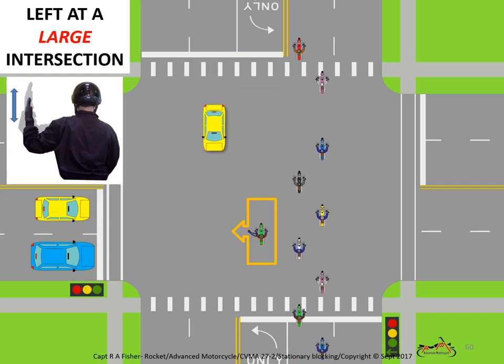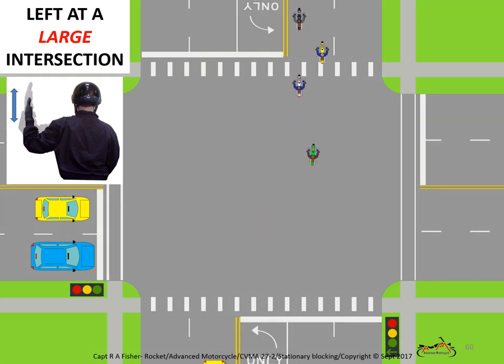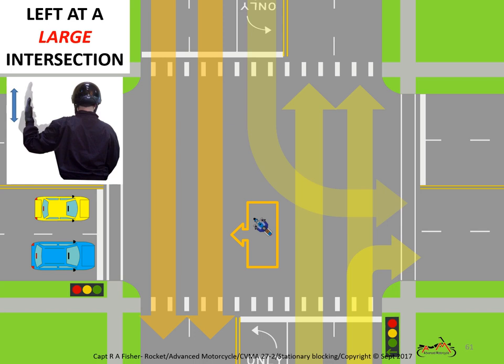At a large intersection, so far it looks pretty much the same — but there is a big difference. Like any block to the left, opposite direction traffic is why we can't block from over here. As with any stationary block, the road guard keeps an eye on the blocked traffic. Up to this point, the left and large-intersection left haven't differed much, but there is an additional chore: be aware and ready to block any traffic that may approach from behind. That's twice the work of any other stationary block. If pre-briefed, two blockers in this position is a good choice.